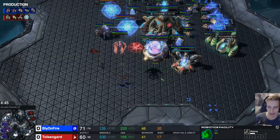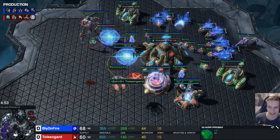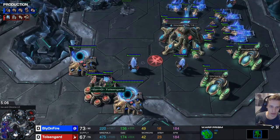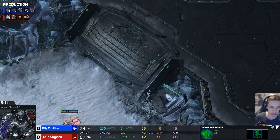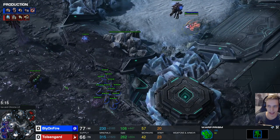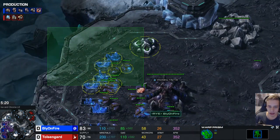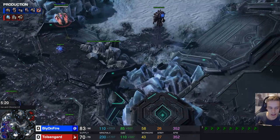I got three worker kills there, and then four worker kills. This build isn't going too hot this time around, but I'm just going to show you how you should be moving around and trying to do damage with your colossi. A lot of the time you're going to be flying either where the lings are and trying to do some damage on the lings, or you're going to go behind mineral lines - behind the third base, behind the main - and just keep flying.